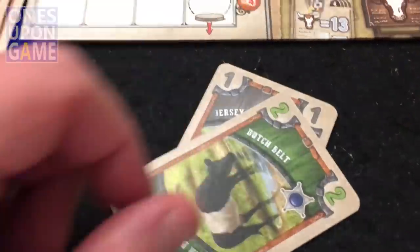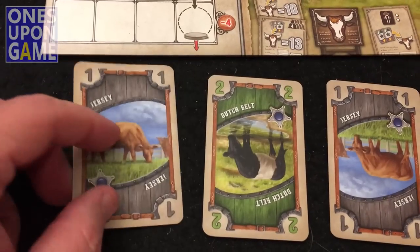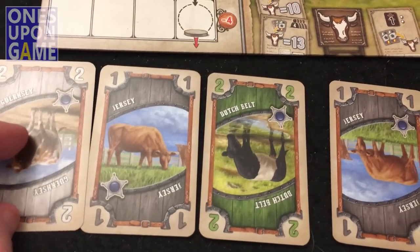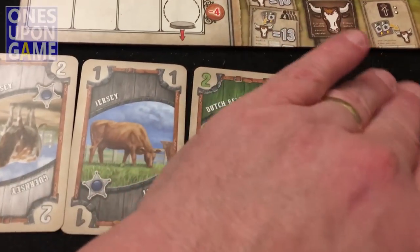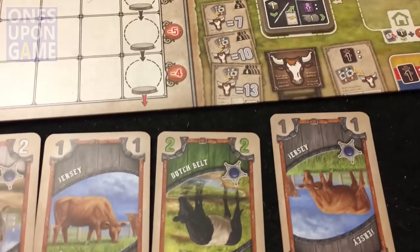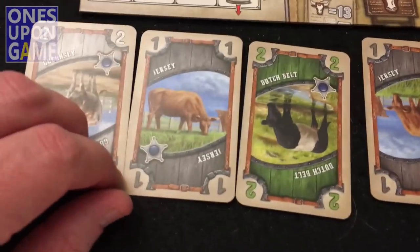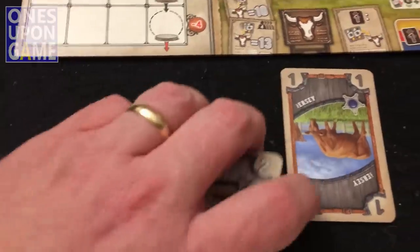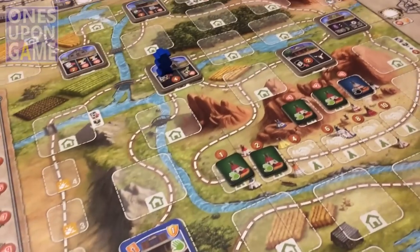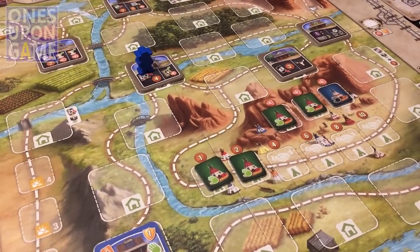I draw two cards and get a jersey and a Guernsey — so I'm at five cattle value. That jersey won't count toward the total. I'm in trouble: I don't have a black angus and nowhere to really hold myself off.